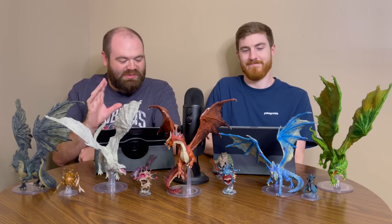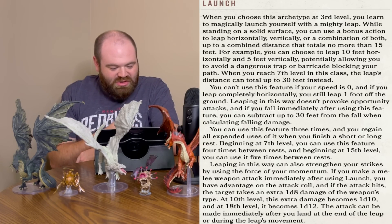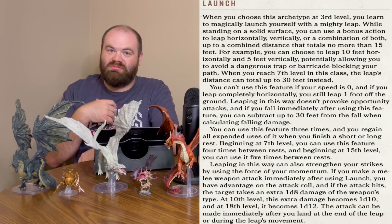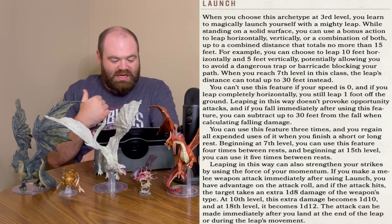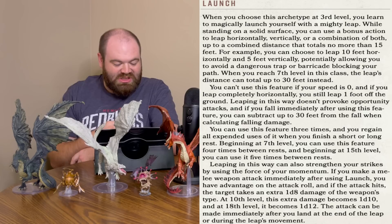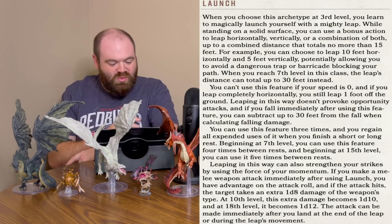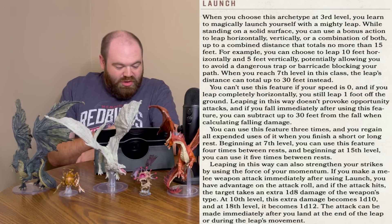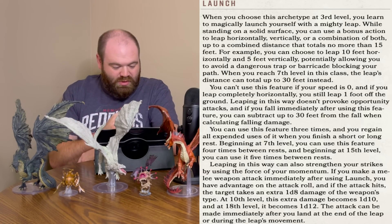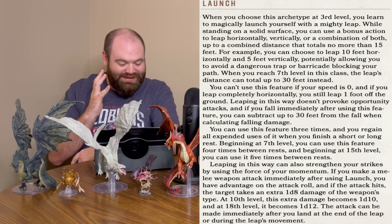Our base ability, and the whole thing is built around, is Launch. You learn the magical launch - yourself with a mighty leap. While standing on a solid surface, you can use a bonus action to leap horizontally, vertically, or any combination thereof, up to a combined distance of no more than 15 feet. For example, you can leap 10 feet horizontally, 5 feet vertically, potentially allowing yourself to avoid dangerous traps or a barricade blocking your way. When you reach 7th level, the leap's distance increases to 30 feet. You can't use this feature if your speed is 0. You can use this feature 3 times, regaining all uses on a short or long rest. At 7th level, 4 times; at 15th level, 5 times.